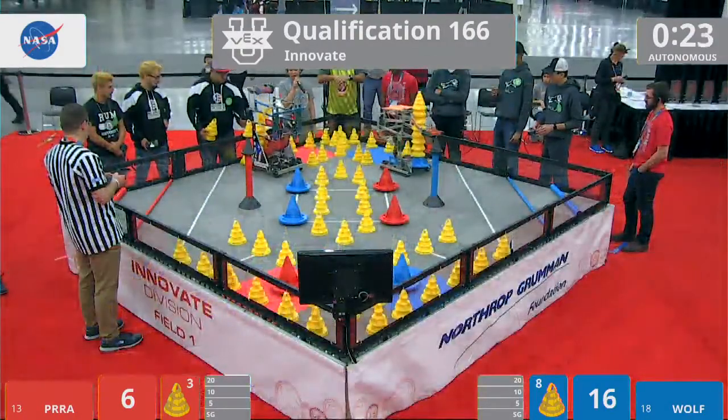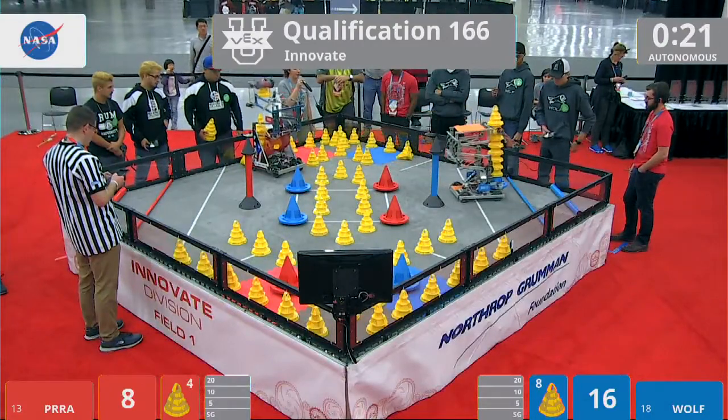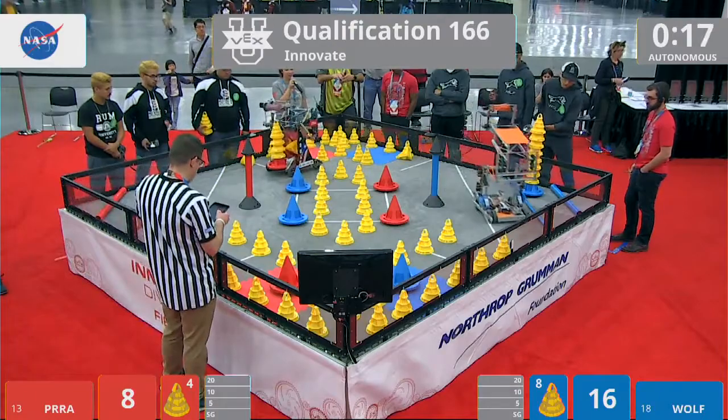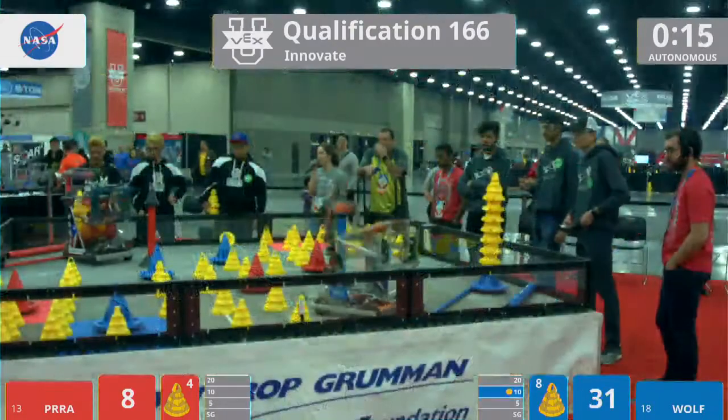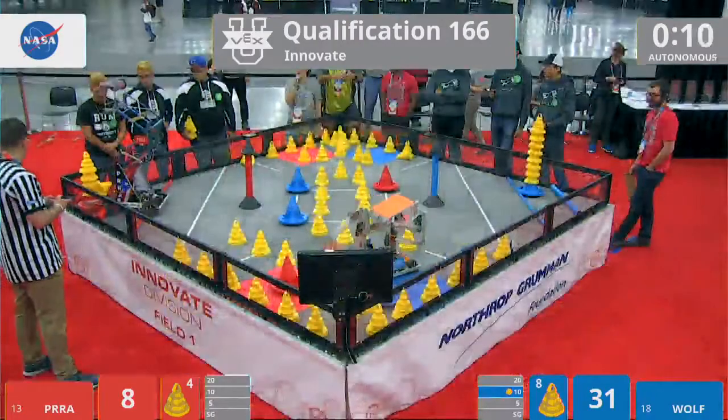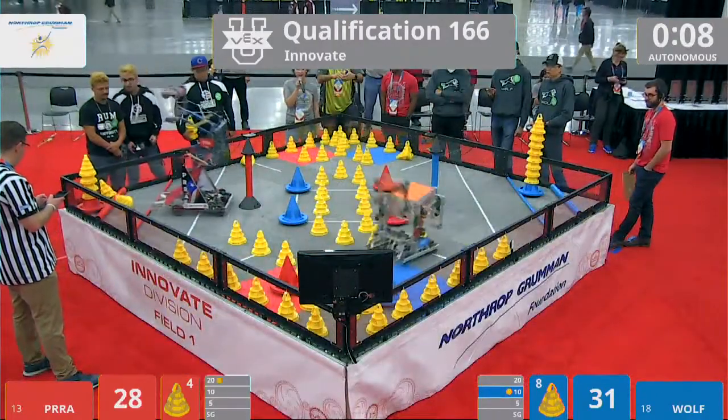Right now red alliance has a stack of four and counting. Blue alliance is depositing that goal over into the 10-point zone successfully. Nice job. Red alliance heading over, depositing a stack of four cones — and they go for the 20-point zone. Nice job.